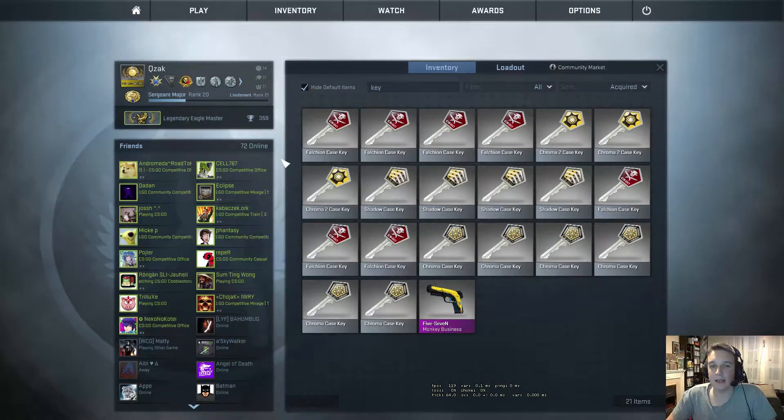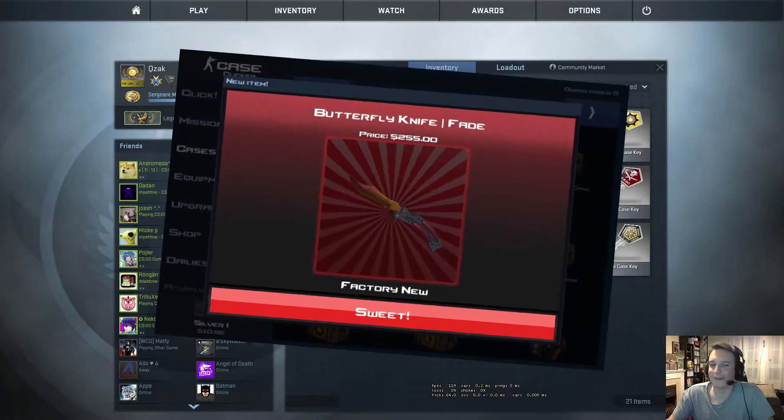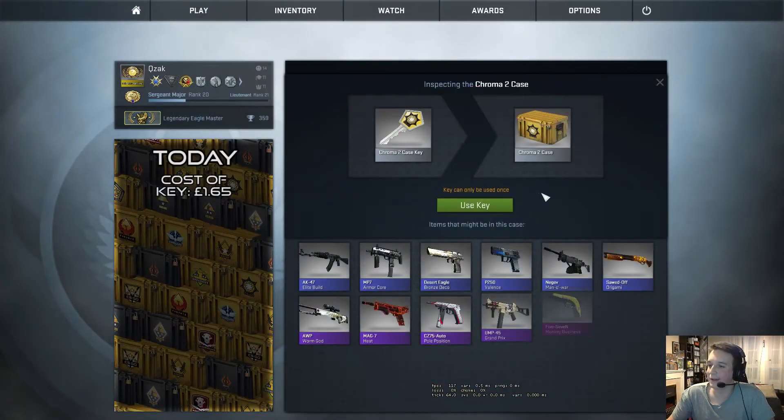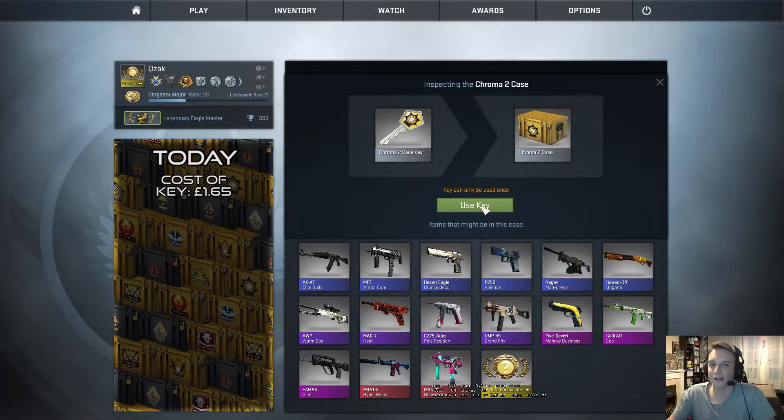So I started playing this game called Case Clicker, it's on the App Store for the iPhone — I believe there's an Android version as well — and I thought it would be a cool idea just to spend some time on the bus and public transport. I went in and opened the first case, and you wouldn't believe it: the very first item that dropped was a butterfly knife. It's a bit weird because I've been having so little luck in these case openings in the actual game, and then in the simulator the first thing I get is a butterfly knife — actually a Fade. So there you go, that's just a little random thing I wanted to tell you.